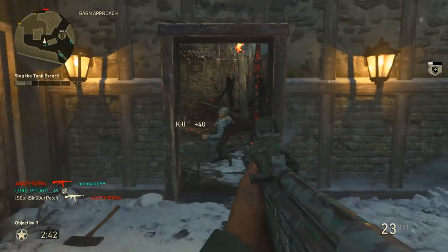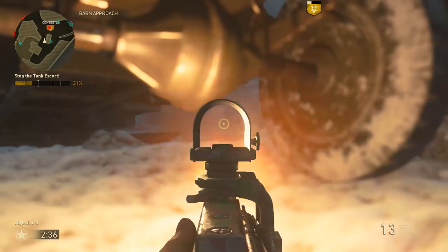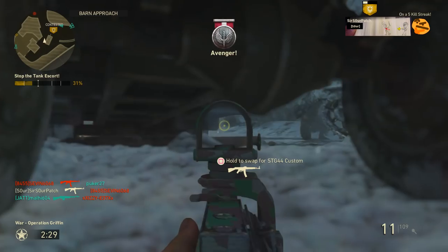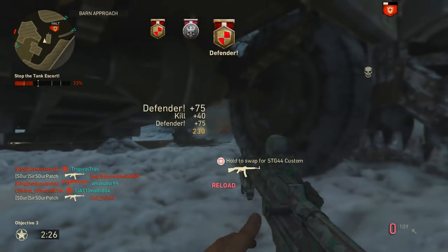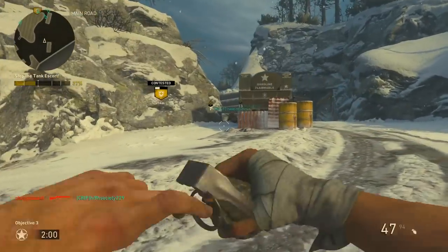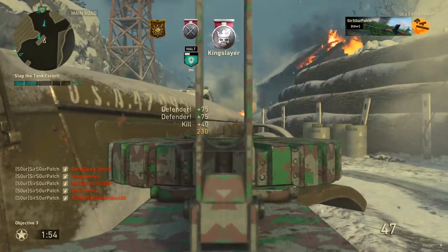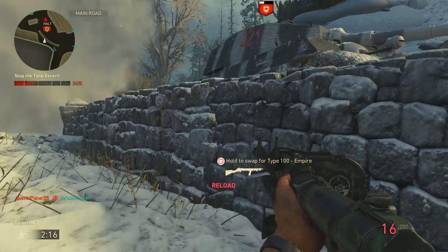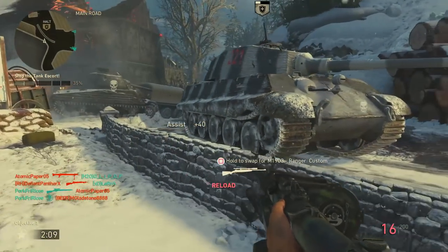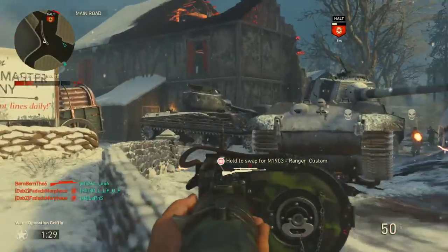I find most of my wins either come from holding them off at that 41% choke point or at the very end — everything in between is generally easier for the attackers. Just trying to stress the importance of that choke point. Remember what I was saying at the beginning: the only time you should jump onto the tank and make it contested is when they're about to reach the line. Consider that 41% line its own objective — when they hit it, you've lost an objective, time to retreat to the bridge. Definitely dive in front of it to stop it from reaching that point. Throw those lethals, do everything you can to stop them there. You can also keep the tank contested by lying down on the other side of the wall in some spots — sometimes they don't know where you are and it takes a while to die.